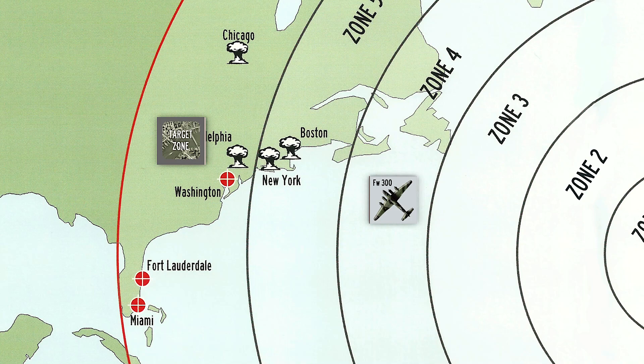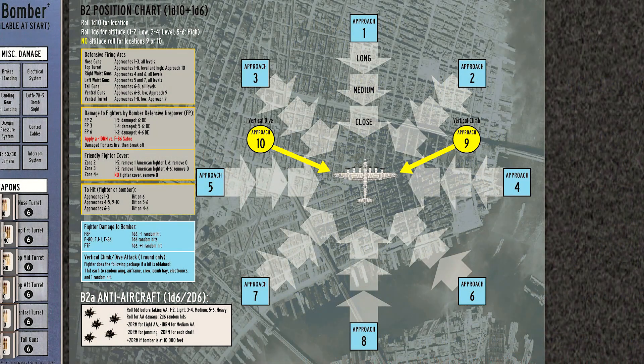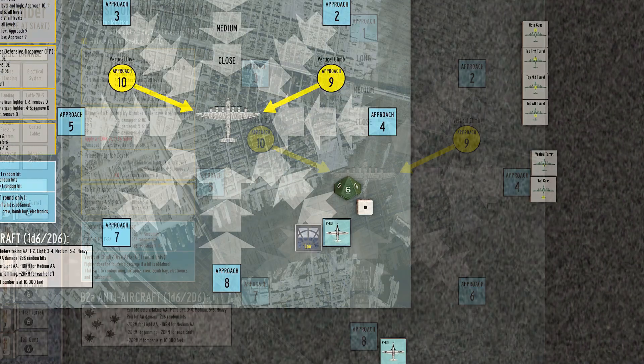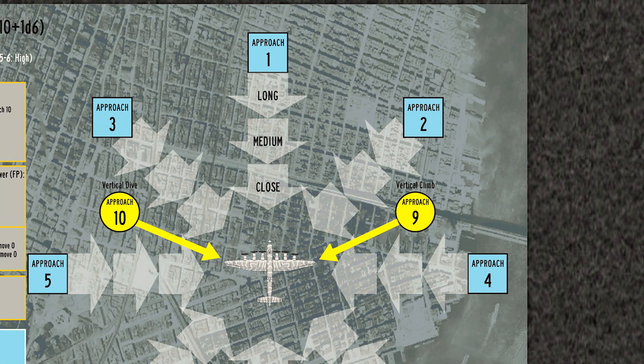We approach the American coastline in Zone 5 and roll for an encounter, and the Americans finally make an appearance on a 7. Two P-80s will be attacking. The first bandit approaches from the rear quarter from a low position — this pilot is trained. The second bandit approaches from head-on, 12 o'clock level — this pilot is also trained.